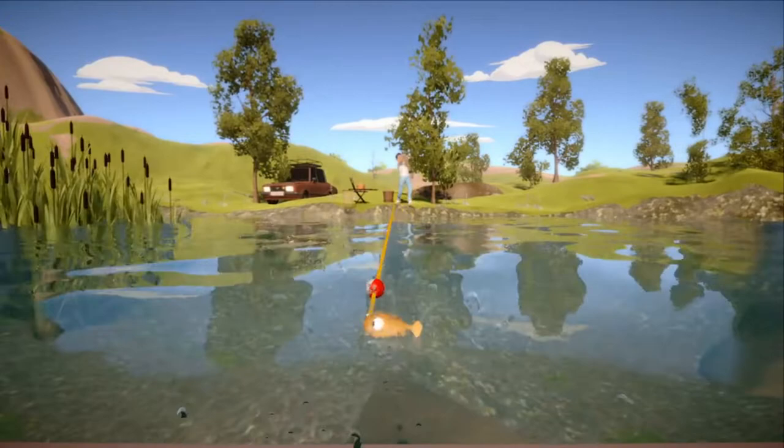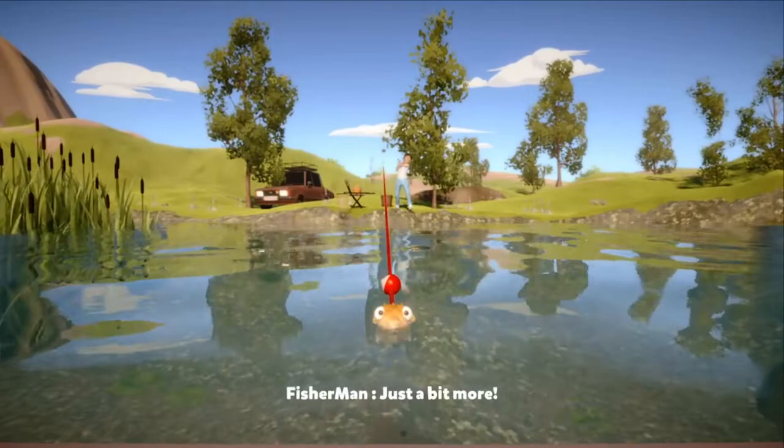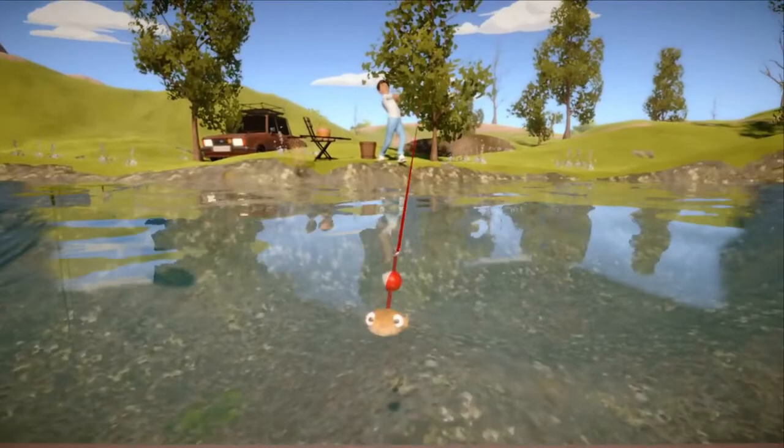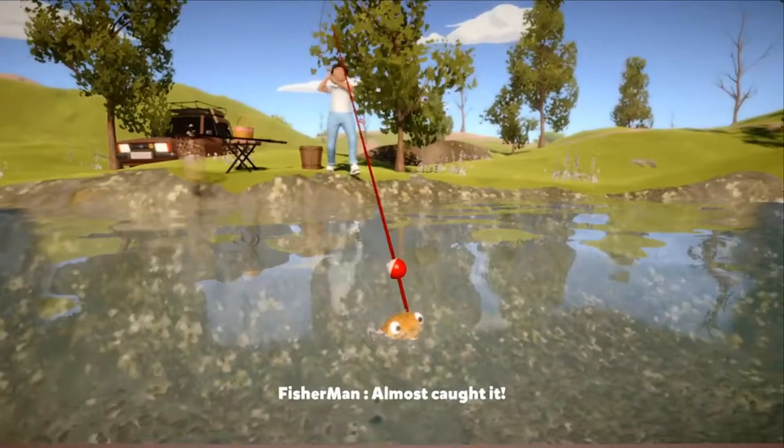Right now he's pulling straight back, so I'm going to swim straight away. Right now he's pulling to the back over his shoulder, so I'm swimming the opposite way from where he's going. He's pulling back into the left, so I'm swimming back into the right — and so on and so forth. You want to fight him straight on, or in the opposite direction that he's pulling.